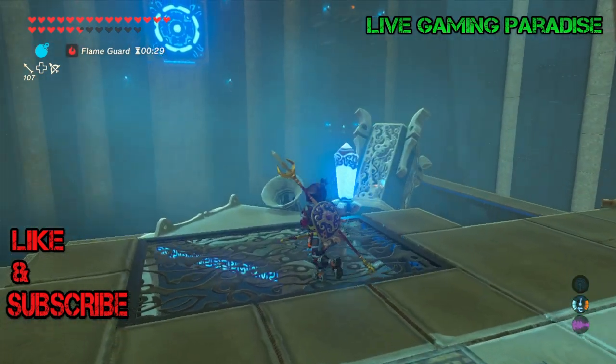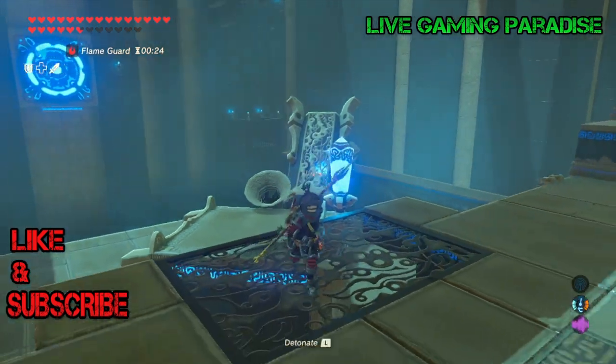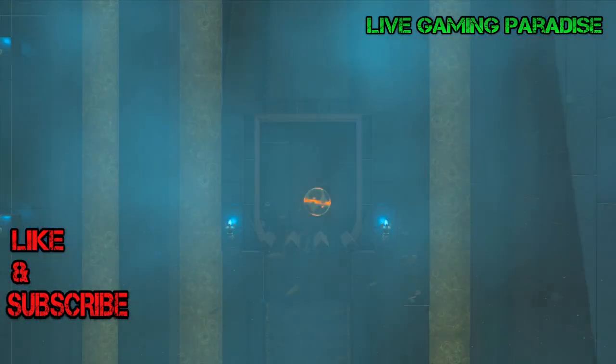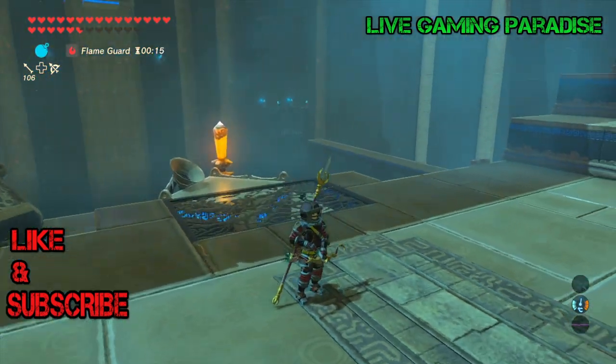Now let's get the chest. The chest is on the right hand side, it's on a platform. Put another bomb in there and then all you need to do is just shoot another arrow and as soon as you shoot it, explode the bomb and the chest will fall into this cage below and that's your chest.